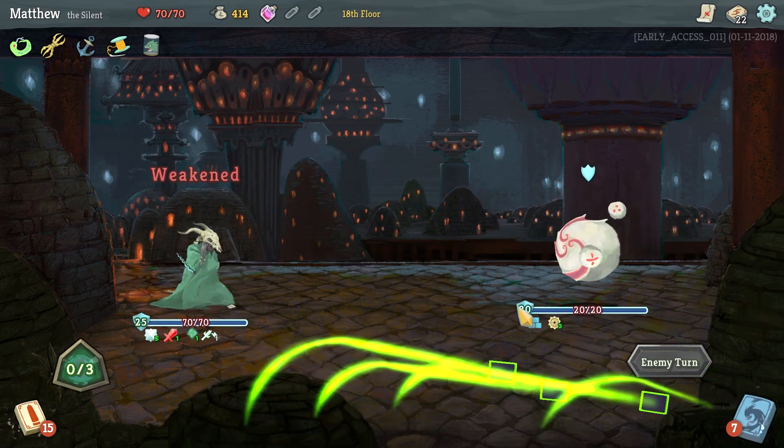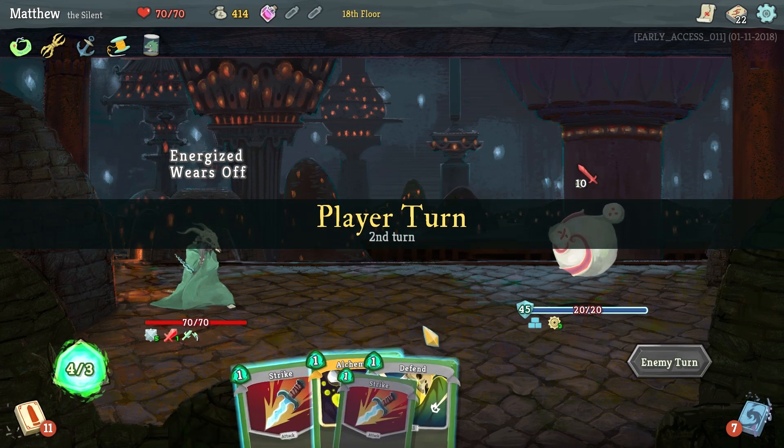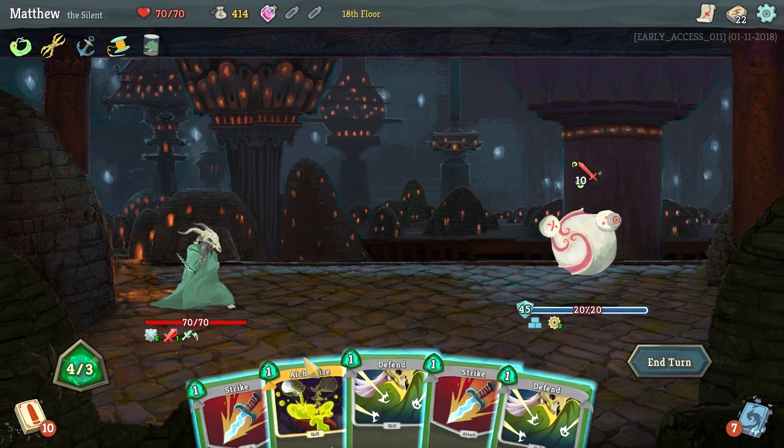Let's pass the turn and see what happens. He's got lots of armor and he stacks more armor. He does — he stacks a lot of armor whenever he defends, like plus 25. It's kind of brutal.